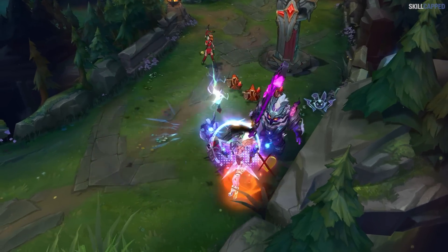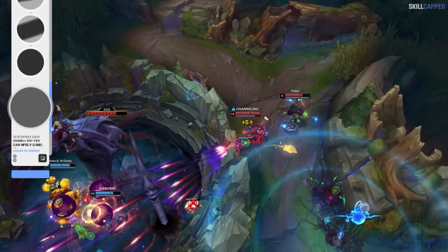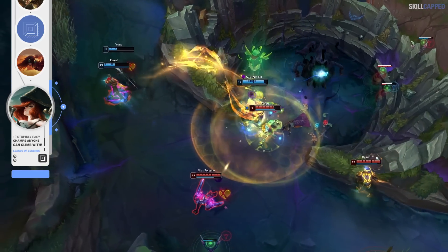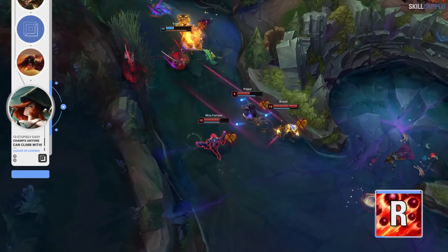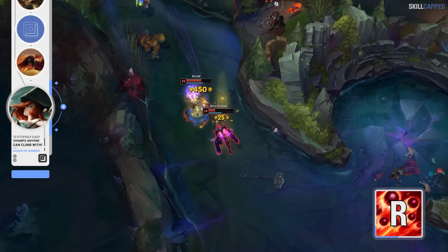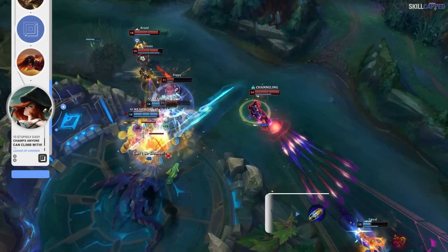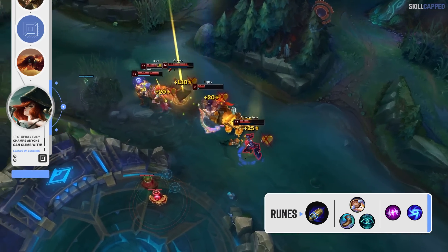Nobody comes close to matching Miss Fortune if we're talking about an easy champ who can bring you a lot of quick elo. So much of MF's power currently comes out of her ultimate due to lethality builds being in meta, which makes her even easier. You can be one of the worst mechanical players ever, have no clue how to kite, but if you can position behind your team and wait for an engage play to occur, pressing R to follow up is all you gotta do. Focus on playing around your R cooldown and hold off from forcing unnecessary plays when it's down. The build consists of a Ghostblade rush into The Collector second and Serylda's Grudge third. Run First Strike for the keystone with Magical Footwear, Biscuits, and Cosmic Insight, plus Absolute Focus and Gathering Storm for secondaries.